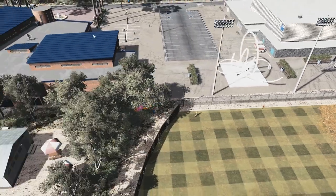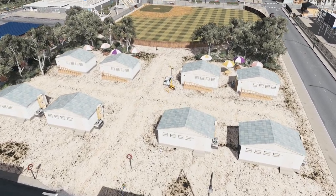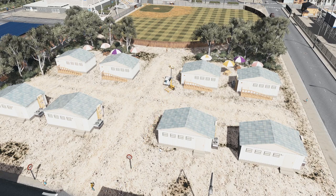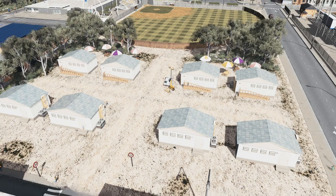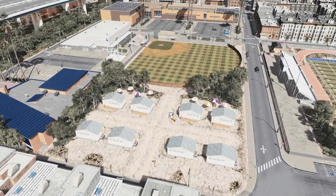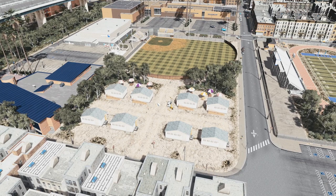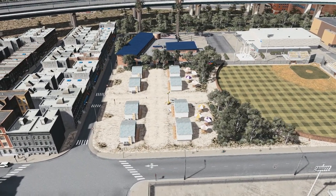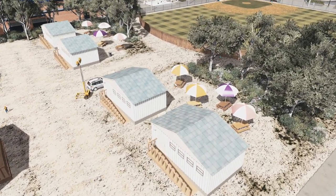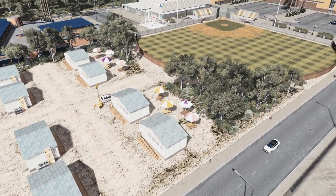Moving over here, these are nice little portable classrooms. If you're unfamiliar with portable classrooms, these are things you see a lot in bigger high schools in America. As the population of San Pedro grew around this high school and elementary school, they might have had more students than they had capacity for — so they get these portables to take on extra students. And back here I put some extra seating so people can have lunch without walking all the way to the other buildings.